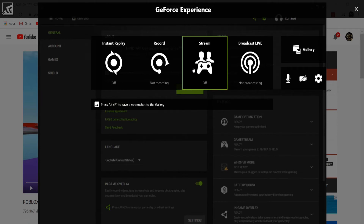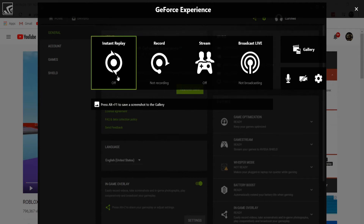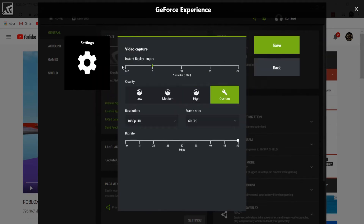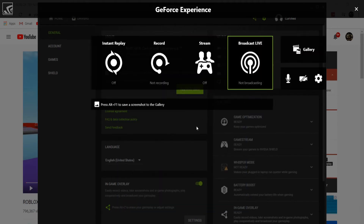OBS tends to lag a little bit, so GeForce Experience has a smoother recording. There's also Instant Replay — you can turn this on, and in settings you can choose how long it records, up to 20-second replays. So if something just happened that you wanted to capture, you just click Instant Replay and you've got that clip.